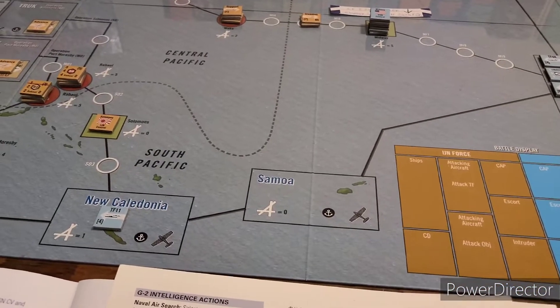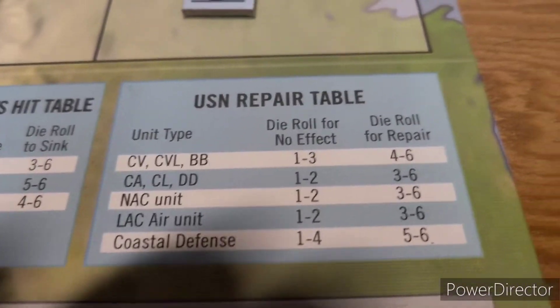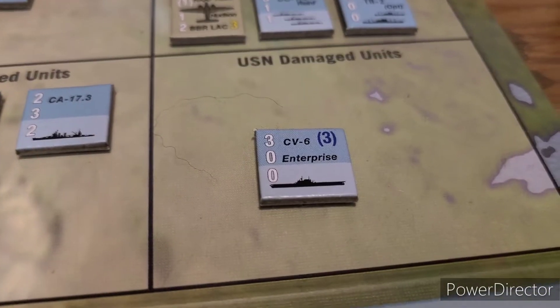Operations and logistics is next. We'll repair damaged naval units and try to fix the Enterprise again. Going down to the repair table, looking for a four, five, or six to repair the Enterprise.